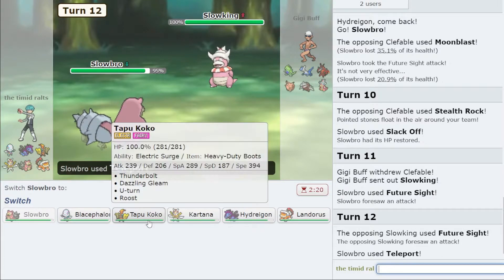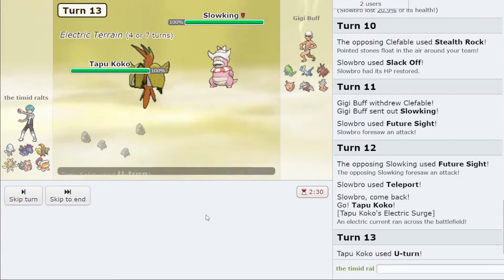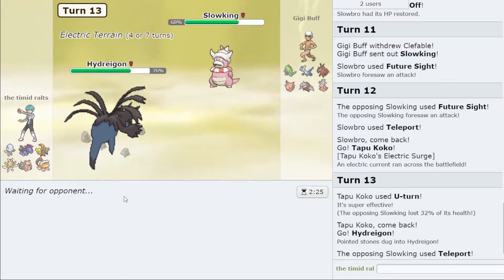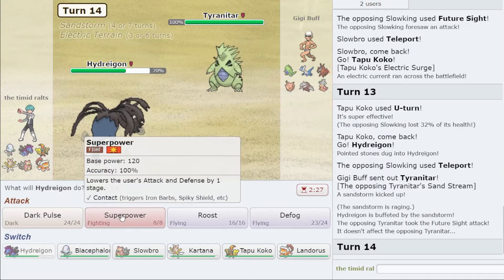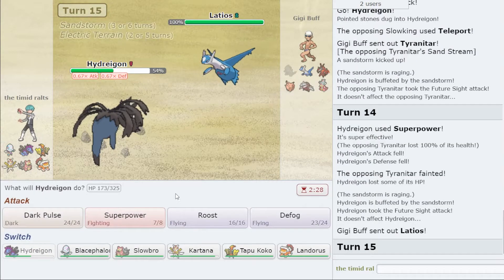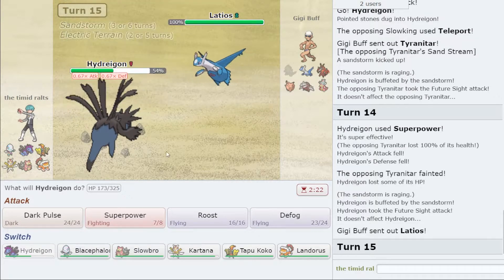I'm going to go into Tapu Koko and U-turn as they're probably going to Teleport out. They go into Tyranitar, so if they're wanting to stay in, this is my one and only chance to get a Superpower off. I land it and now they're dead — I'm glad I was able to lure that adequately.